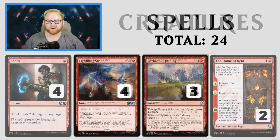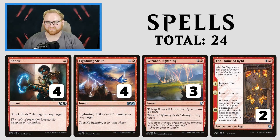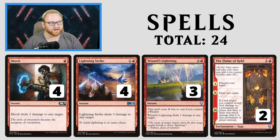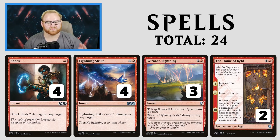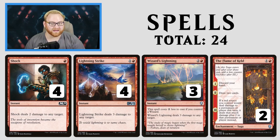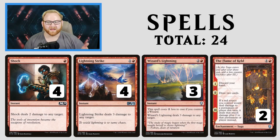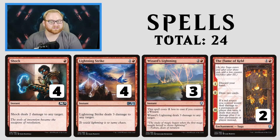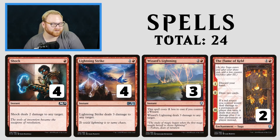To back up all these creatures, we have Shock, Lightning Strike, Wizard's Lightning, and Flame of Keld. Flame of Keld is a card I might actually run a full 4 of over Wizard's Lightning because I really love it. It's a 2-mana enchantment saga with Chapter 1, 2, and 3. Chapter 1: discard your hand. Chapter 2: draw 2 cards — basically drawing 3 since it activates on your draw step. Chapter 3: for each red source you control, it deals that much damage plus 2 to a permanent or player. So Lightning Strike deals 5 damage, Shock deals 4, and Wizard's Lightning deals 5 damage with this online.